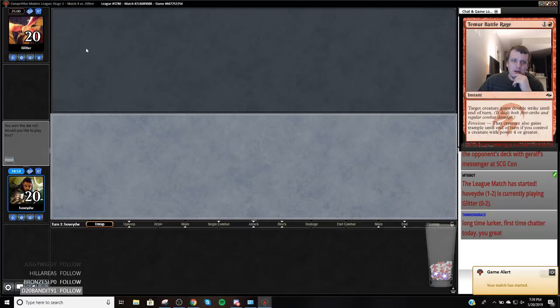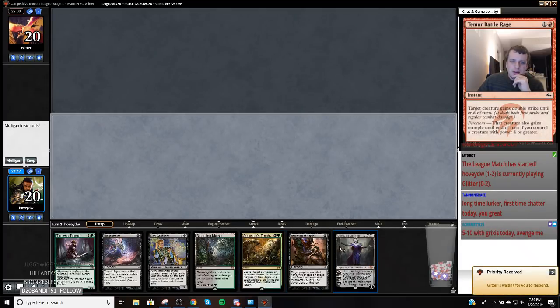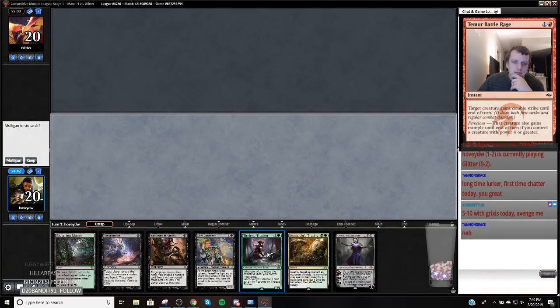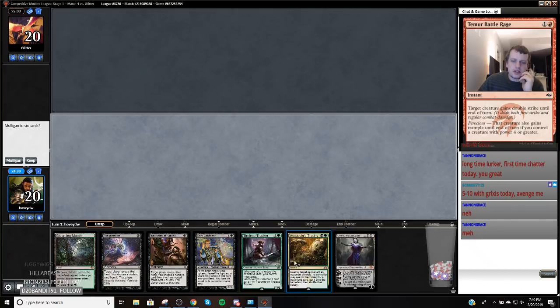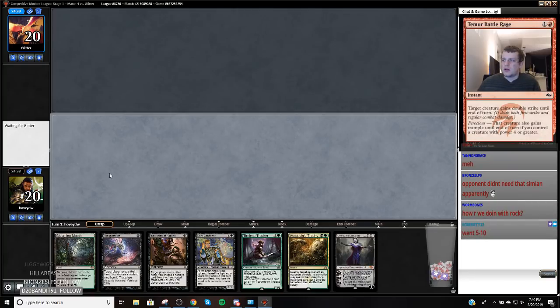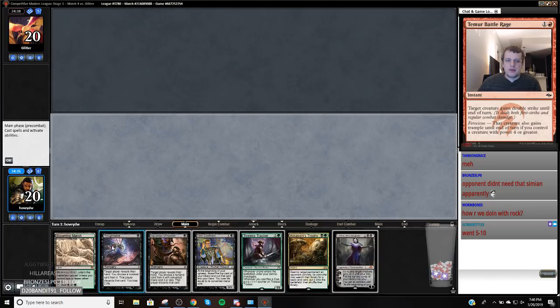You're great — thank you very much, Tannen, hope you're having a good day. I want to keep this hand — I have two discard spells and a Bob. YOLO. Are you about 5 out of 10, or you played 15 matches and went 5 and 10? No, my opponent did not need that Simian Spirit Guide. And 5 and 10 — that's rough, my friend.